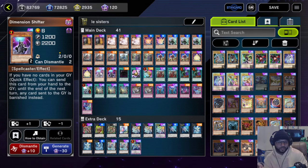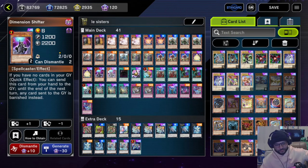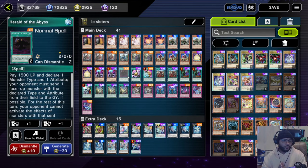I'm running two Dimensional Shifters — this thing bodies a lot of decks, but the main reason I want to run it is because a lot of people are playing Tier Limits Kashira and I hate that thing. Anything that has to do with Tier Limits, get it out of here — they take 30 years. So just running it at two.